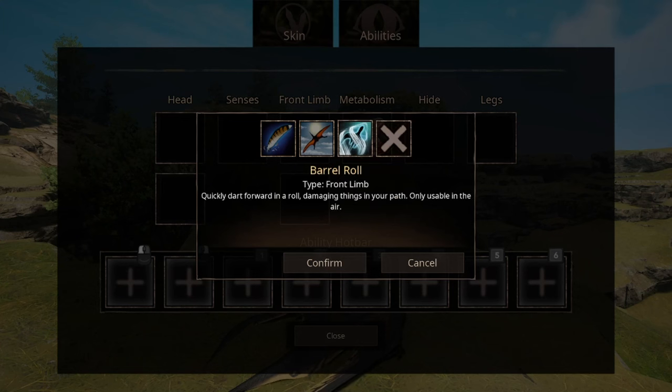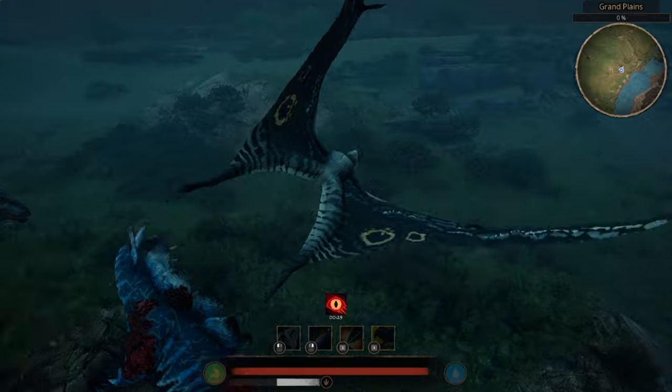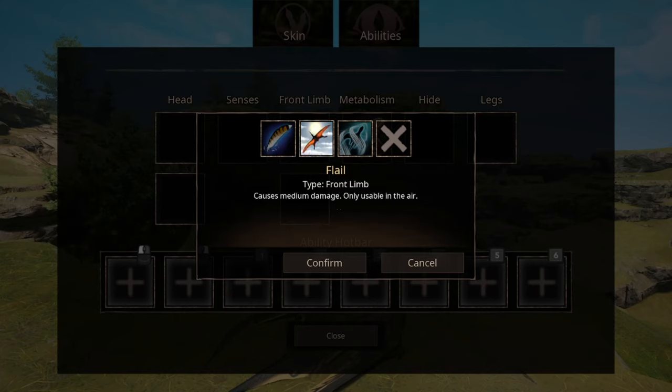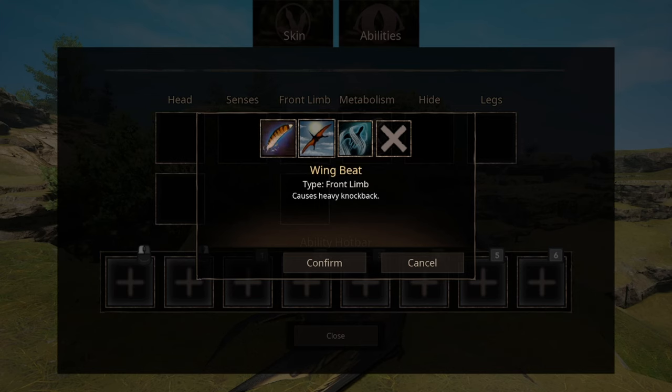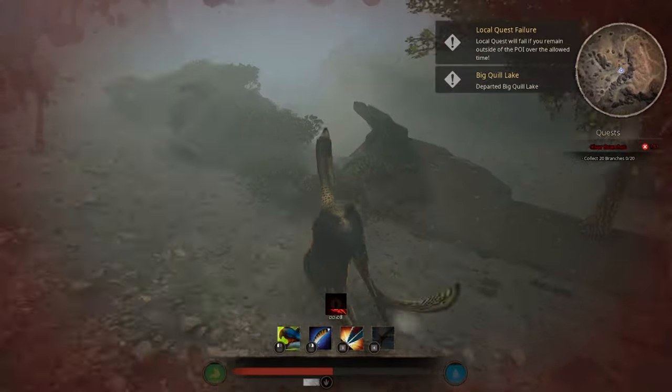We have three options for front limb abilities and can equip two. First is Barrel Roll — it says dash forward in a roll, but it actually just makes you spin in the air and everything you hit with your wings takes damage. This ability can only be used when flying. The second is Flail, which can also only be used when flying but requires you to be a bit more direct. The third is Wing Beat, which causes heavy knockback and can be used when flying or when grounded.